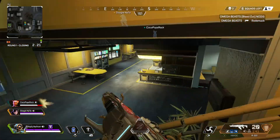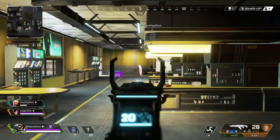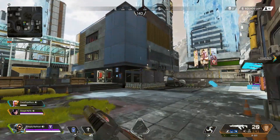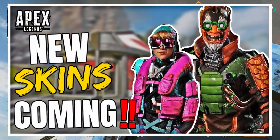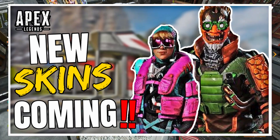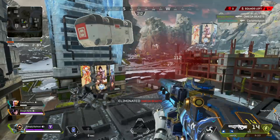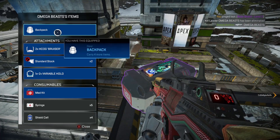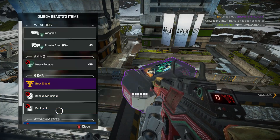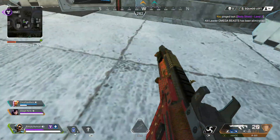Those are all the weapon reskins which have been leaked to be coming to the store over the next few weeks. If you're interested in seeing any of the exclusive legend skins coming to the store, make sure you check out my previous video where I leak all of the legend skins coming out over the next few weeks in Apex Legends. Drop a comment below about whether or not you're excited for any of these weapon reskins. Personally I'm very excited for both the Wingman and the R99 skin — I think they're both very nice recolors and I'll definitely be picking them up as soon as they hit the store.